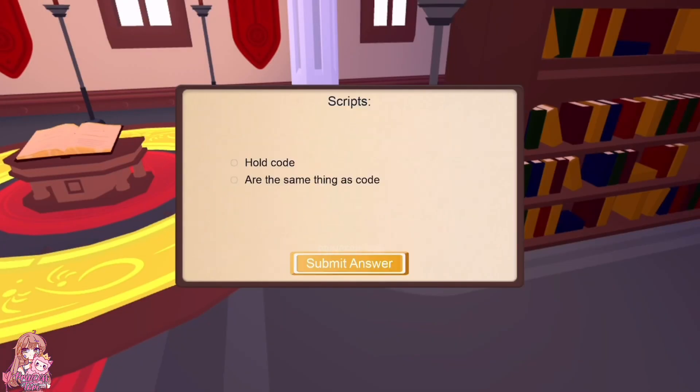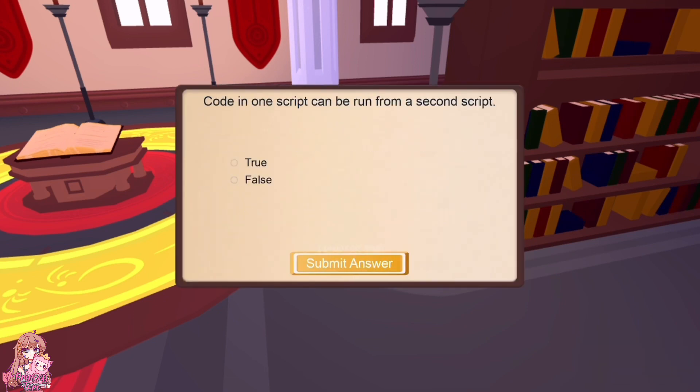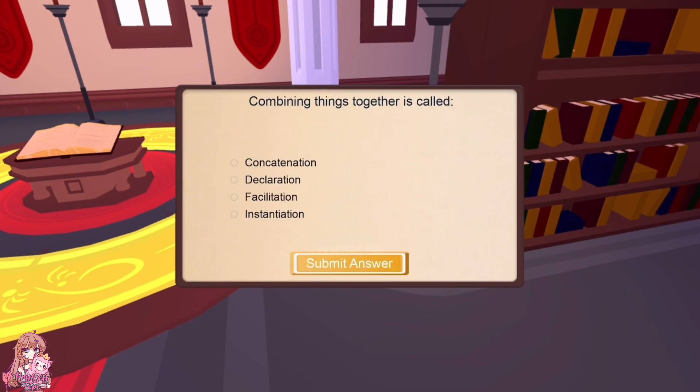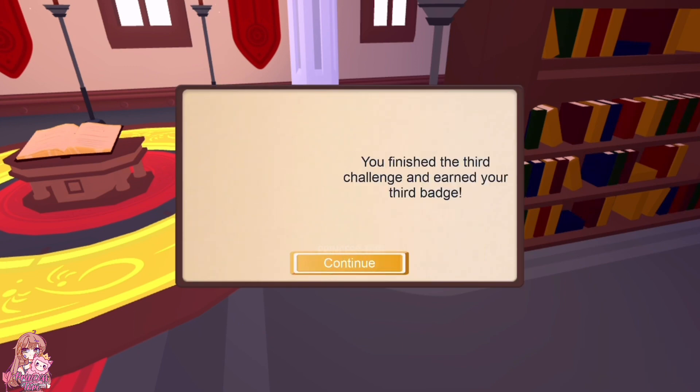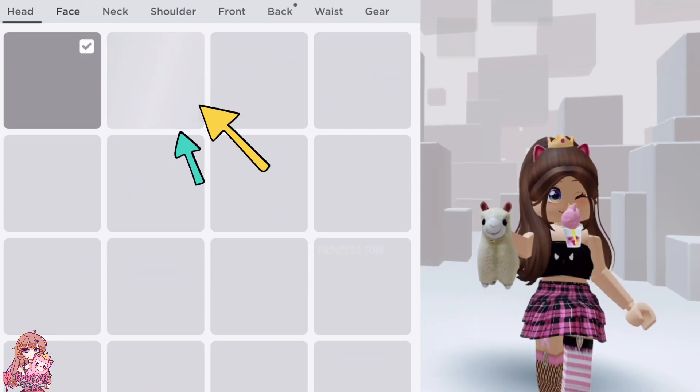Once you join, you need to complete a series of questions and you will unlock lots of items. Once you complete all the quizzes, the items will be in your inventory.